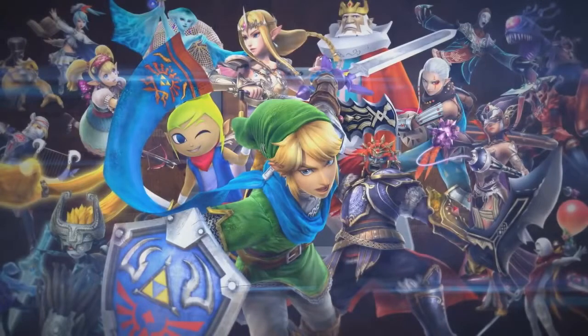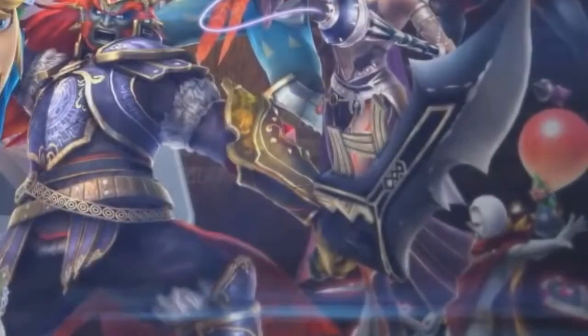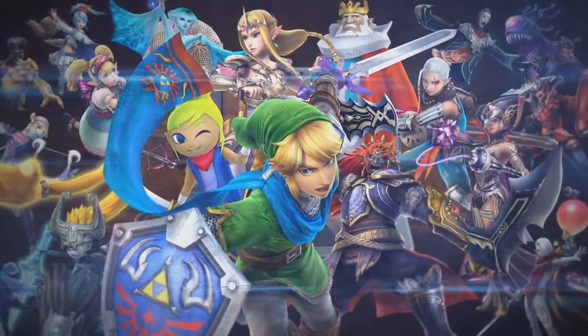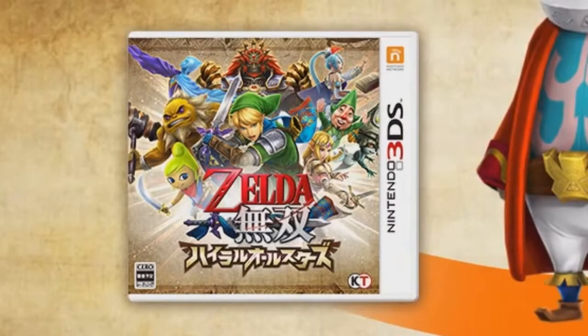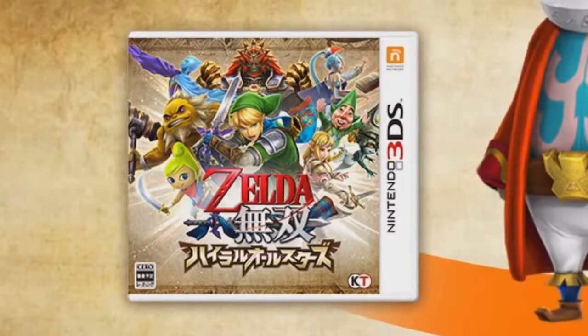There's one other thing to note about the characters: the only DLC characters shown in the group shot are Cia, Volga, Wizro, and Tingle — none of the others appear. Could this mean the other DLC characters just can't fit in the 3DS version? And we do mean 3DS version, since the box art shown is the standard one for 3DS games and not the New 3DS logo that appeared on Xenoblade Chronicles 3D. It's also worth noting that there's no amiibo icon on the box art, so it looks like the amiibo support from the Wii U version is not being ported.